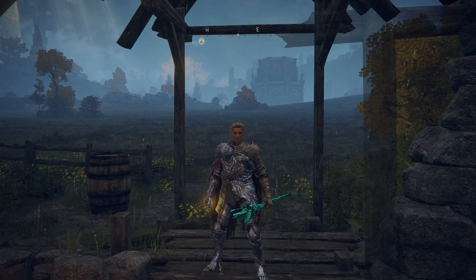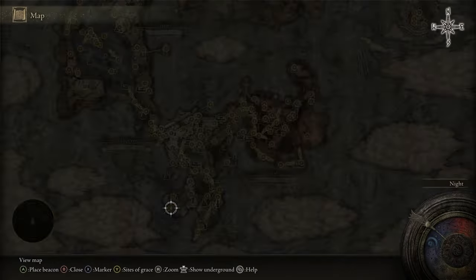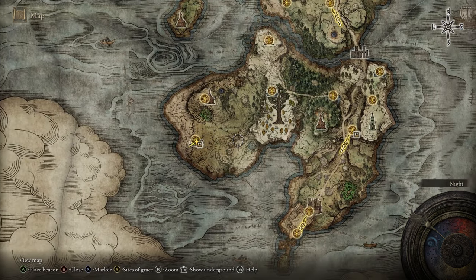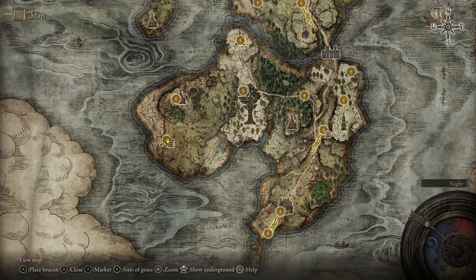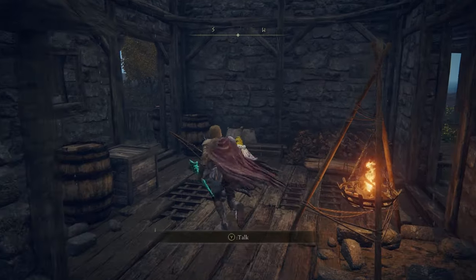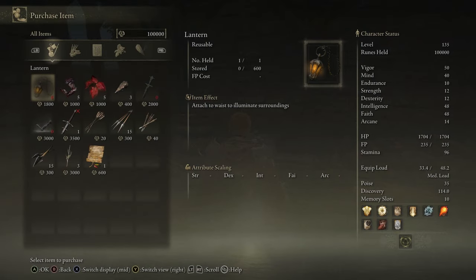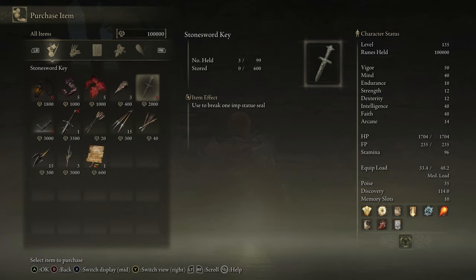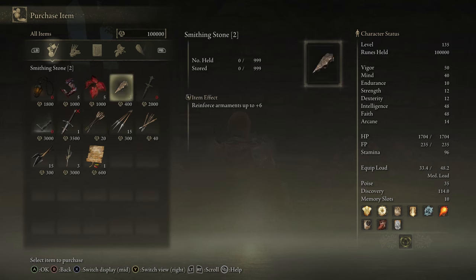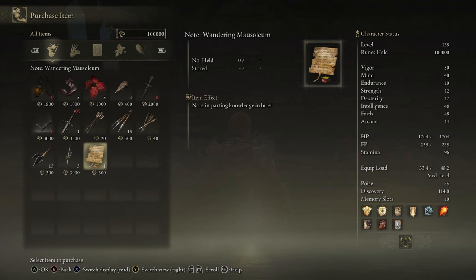Next up we have the isolated merchant on the Weeping Peninsula, on the west side — directly parallel to the other one. He'll be right here. He sells a lantern, three stone sword keys, a lost ash of war, a Zweihander, some smithing stone twos, and a note about the wandering mausoleums.